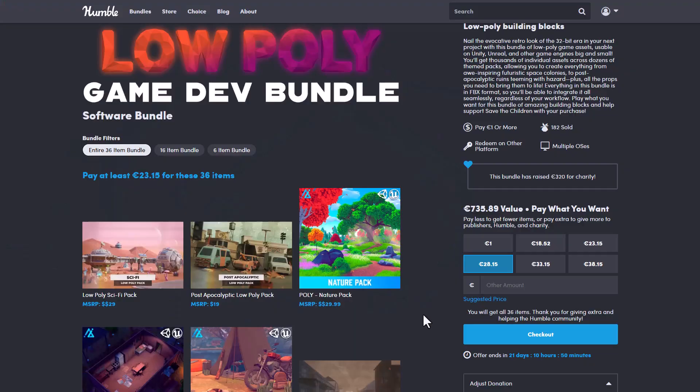This bundle works across different DCC apps from Unreal Engine to Unity to any engine you're thinking about working with. All of the files are fully FBX files, which means you can integrate them into any pipeline of choice. The things you'll be getting are currently worth 735.89 euros, and all 37 items are available for less than 24 euros. In case you're thinking about getting low poly sci-fi packs,